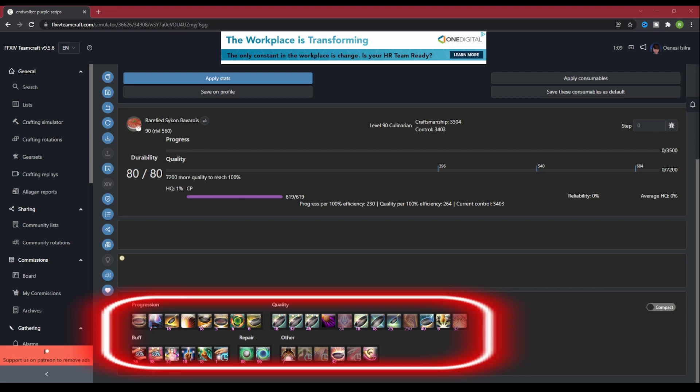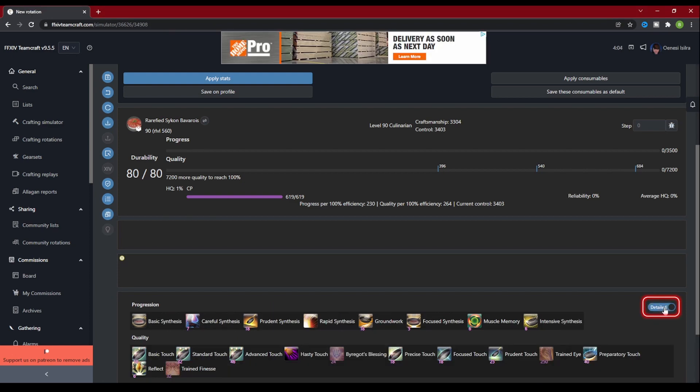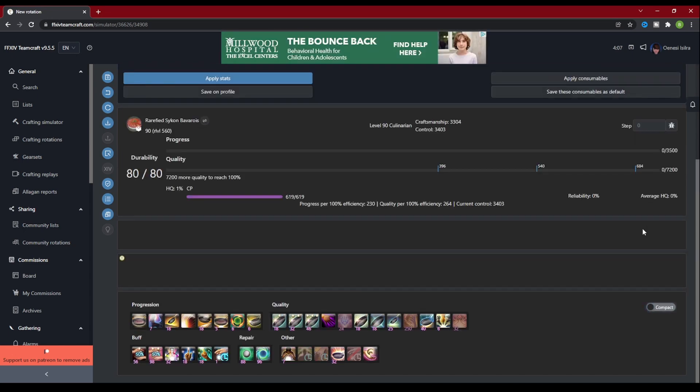At the very bottom of the screen, you can see all the icons for the abilities available to your class. If you click on Compact on the right side, it will add the ability names to the icon, making the section much bigger but easier to see what the abilities are if you are unfamiliar with the icons. With that, we can start playing with the rotations. To add an ability to the rotation, you can click on the icon and it will be added to the rotation section.